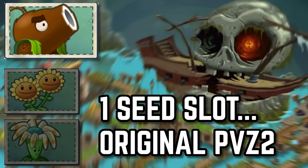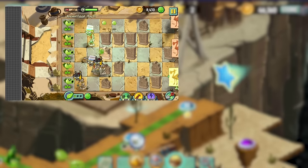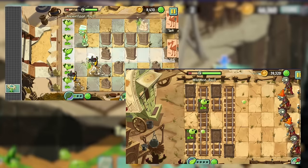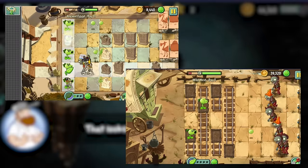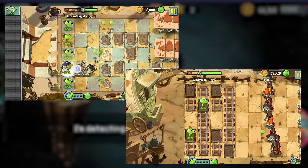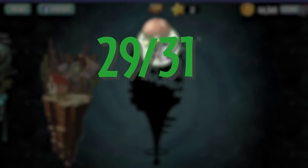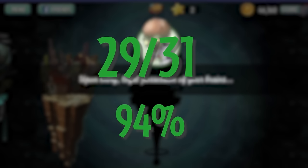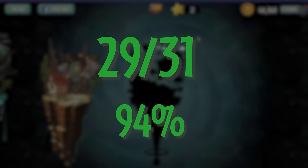So, how much of OG Plants vs. Zombies 2 is possible with just one seed slot? The only impossible mainline levels were Ancient Egypt Day 11 — which could theoretically be possible with extreme luck — and Wild West Day 5, which is definitively impossible. Apart from those two, the whole game was completable, including all of Pirate Seas. Out of 31 mandatory mainline levels, 29 out of 31 were possible, totalling 94% of the game. Overall a really good result, and this challenge was really fun since it doubled as a massive nostalgia trip. I hope you all enjoyed this video, and I'll see you in the next one.